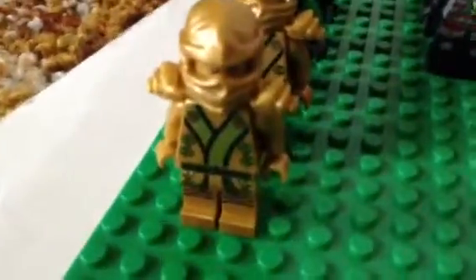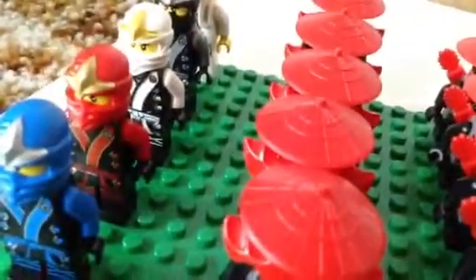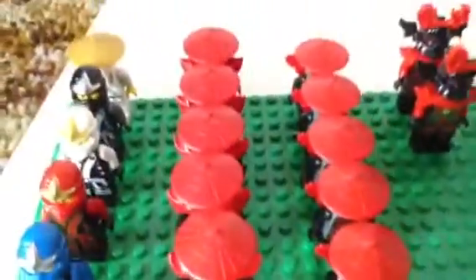So let's start off with the ninjas. First I'm going to start off with — there he is — that's Lloyd in his gold ninja form. I have two of those. Then we have Lloyd, Jay — these are all in their kimono forms — we have Kai, Zane, Cole, and Sensei Wu. These are all my stone soldiers, and yes, I do have five of them. Same with my stone scouts — I have five of them — plus I have two stone warriors.